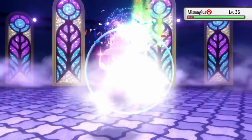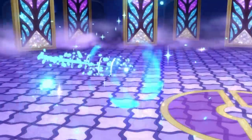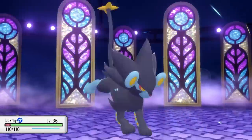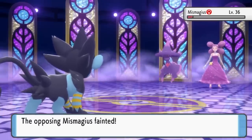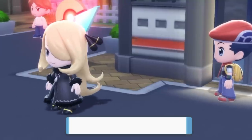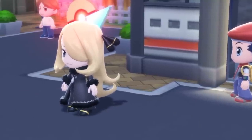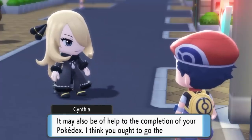Her last Pokemon was Mismagius. I didn't want to lose Quagsire to a Magical Leaf, so I swapped into Luxray and bit it twice in a row, winning my fifth gym badge. Shortly after, Cynthia tells me to go to Canalave City to challenge the next gym leader Byron, who is also Rourke's father.